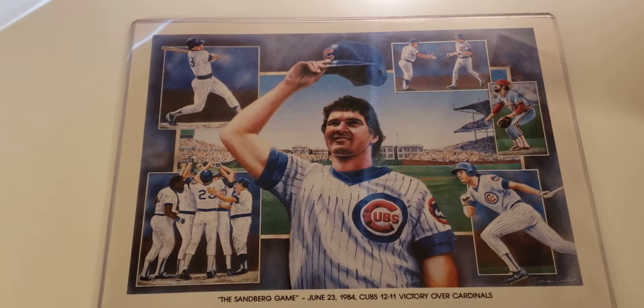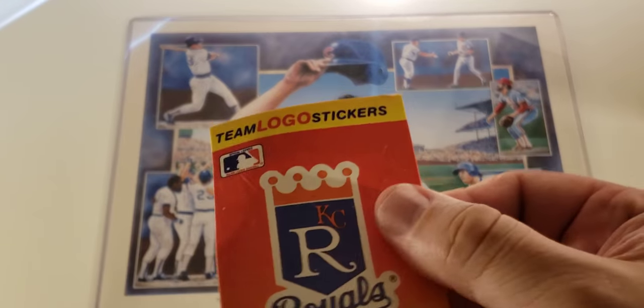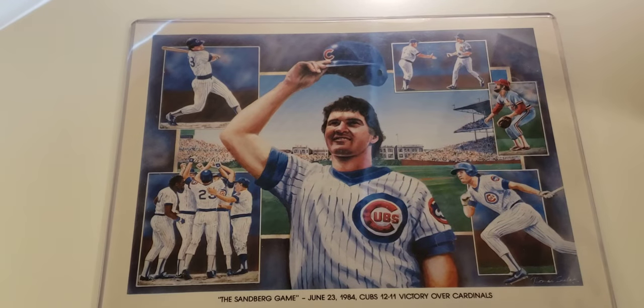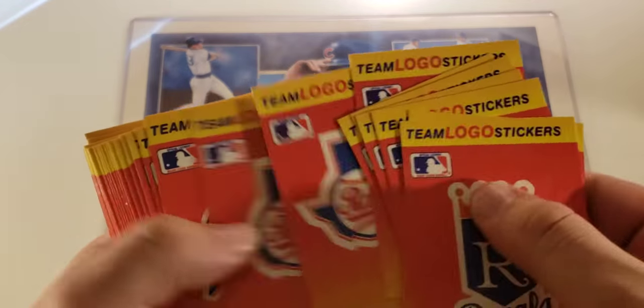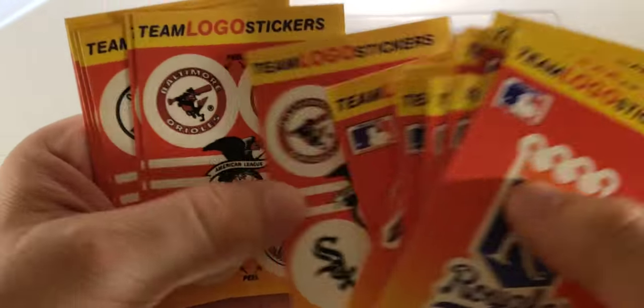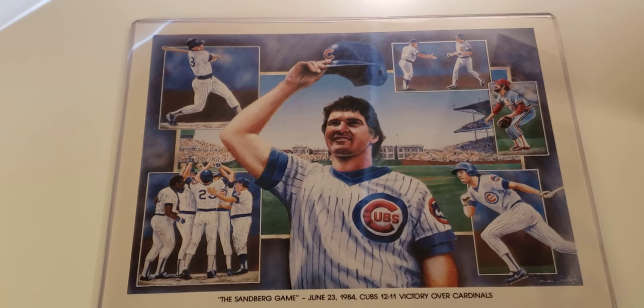We got a ton of stickers and I'm sure they don't stick anymore — I don't even know if they come off, the stickers have all this residue on them. Actually, let me take that back, these do stick. It was a bad selection on the stickers — it seemed like I got the same teams two times in a row in all the packs: Expos, Blue Jays, Phillies, and then a couple singles and some with four teams on them. Once again, no Cubs stickers — not a great selection on the stickers. And then the highlight of the box is the ProVisions.